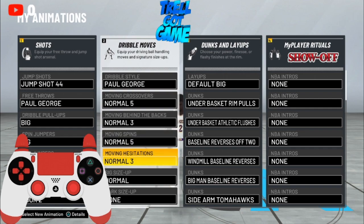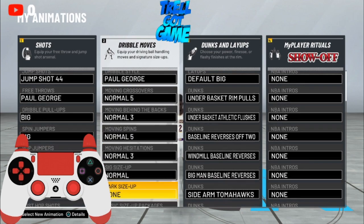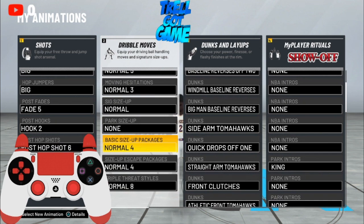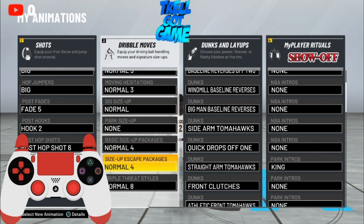Normal three hesitation, six — that doesn't matter. And this matters for every build: basic size up package number four, and size up escape packages normal four. Try those out.